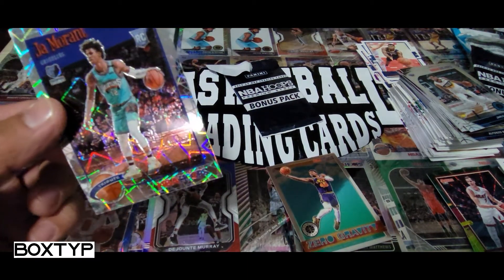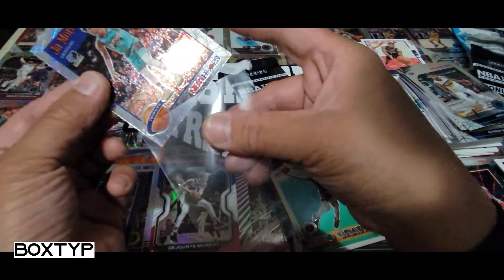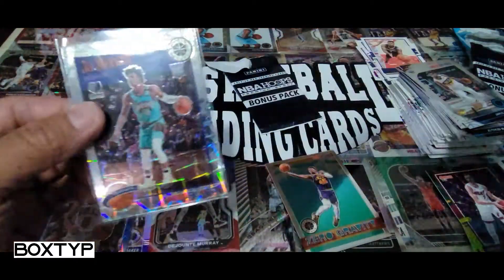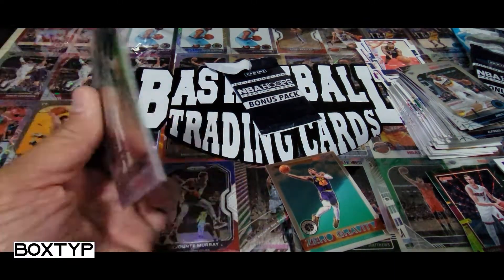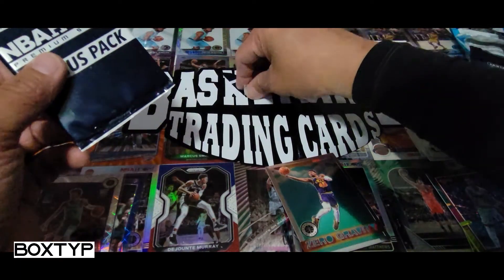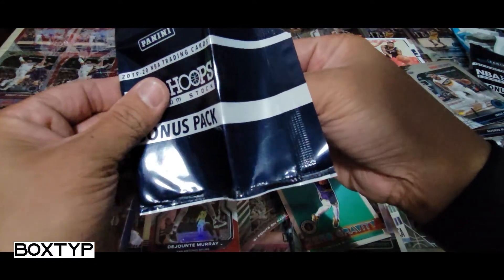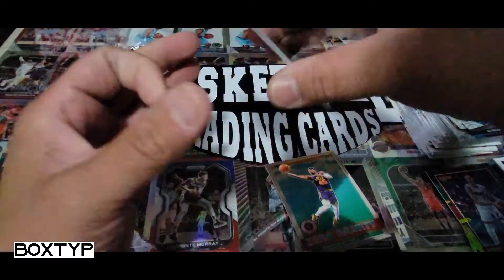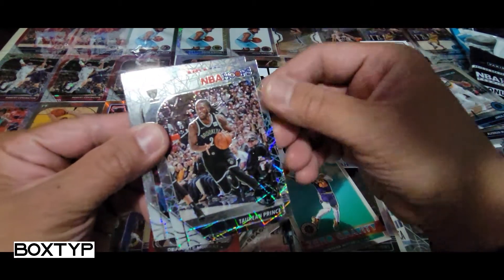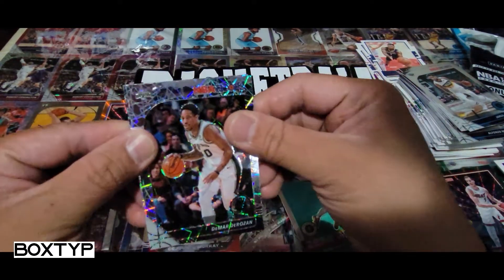And another one right here — oh, BOOM! Whoa whoa whoa whoa whoa! These are like premium stock exclusive laser prisms! Oh man, I don't have this — now we are talking! At least we got this and the Zach LaVine numbered — I'm cool with this. Oh man, this is nice! It's not numbered but laser prism! All right, good! Let's open this next pack — boom, who's that? And the next card — Spurs — not a rookie card. And DeMar DeRozan — yep!